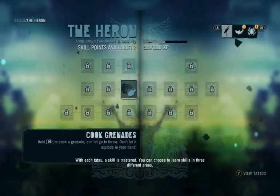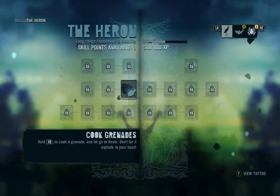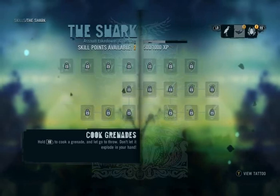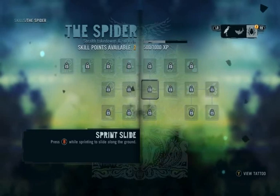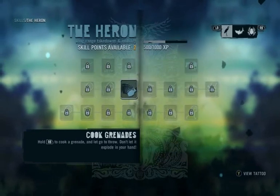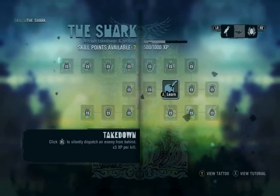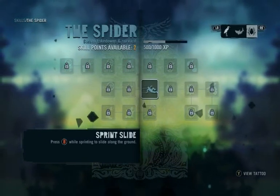One last thing — the tatau on your arm. It is a sign that you are special, that you have the soul of a warrior. You progressed along the path. Let me show you how to add to them. With each tatau, a skill is mastered. You can choose to learn skills in three different areas. Now I will teach you the takedown. The heron — long-range takedowns and mobility. The shark — assault takedowns and healing. The spider — stealth takedowns and survival.